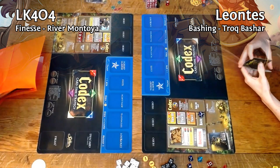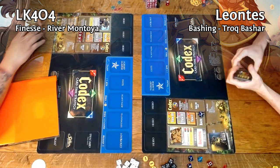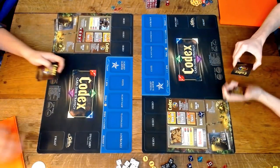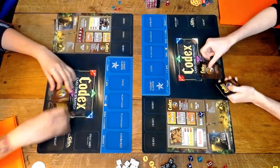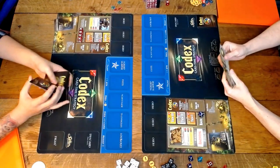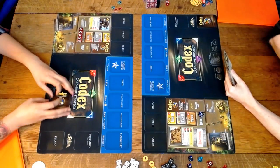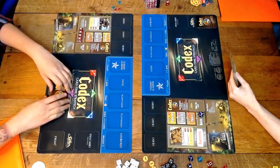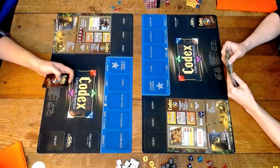I am rocking Finesse on the left side, and I'm Leontes on the right, playing Troc Bashar, the bashing hero. And I'm playing River Montoya. So this is what you'll get in the starter set — you won't get these mats; these mats are actually kind of outdated. But what you will get is that little tech board on the side there, with the tech buildings and worker pile.